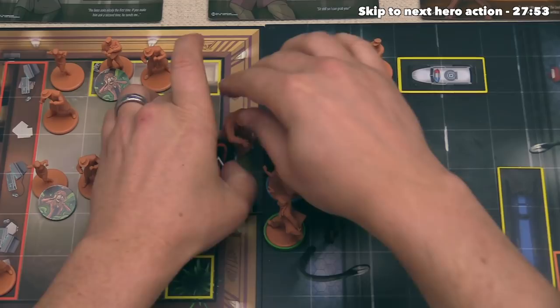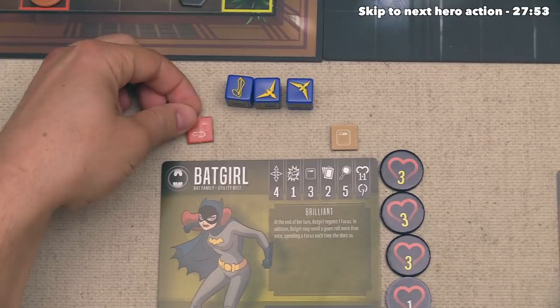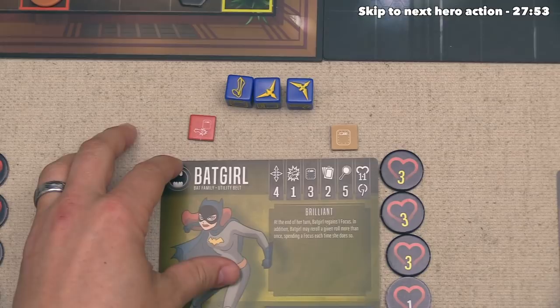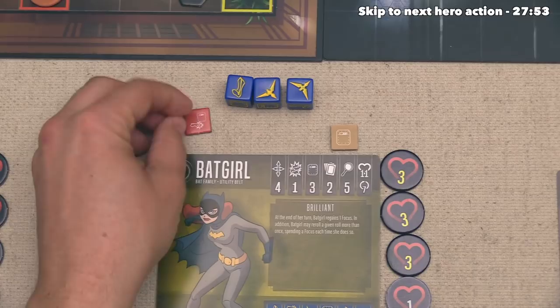Batgirl has just one action left and it is a melee attack, but she is not currently in range to use this. She could use this action to do a special action - the ones we want to do involve inoculating the fear toxin out of bystanders as well as potentially other heroes. We could also try to rescue bystanders, which we have to do to win, but you have to be adjacent to a bystander to do that, which she obviously is not. Unfortunately it looks like she is going to be wasting this action, and her turn is now over.